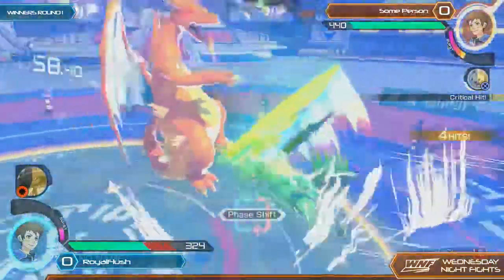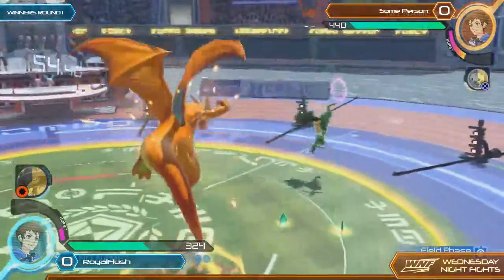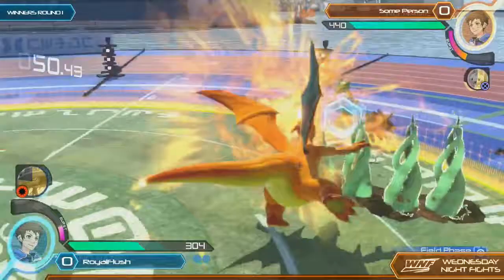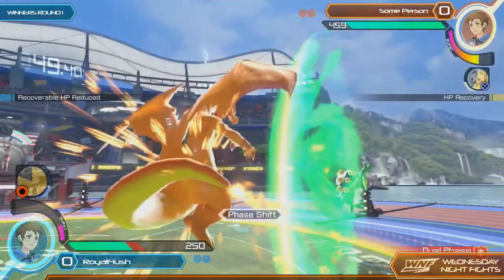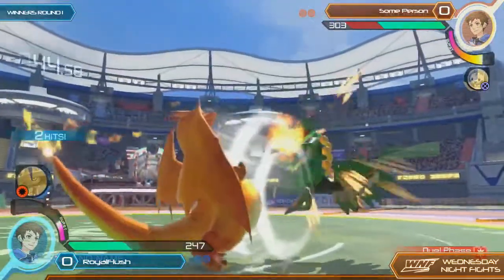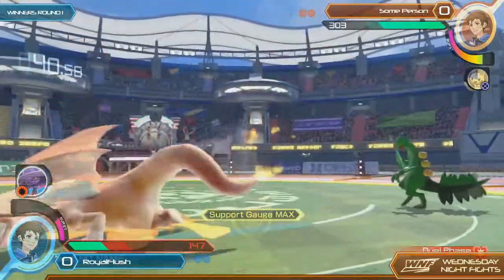Good block — getting that critical grab. Knowing that counter was coming. It's one of those 50-50s where you know your opponent is on the defensive and they're just going to use some ability to get out of the situation. He used a panic counter, but some person was aware of it and got the grab.